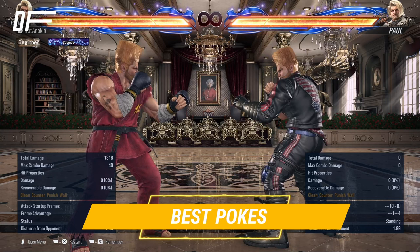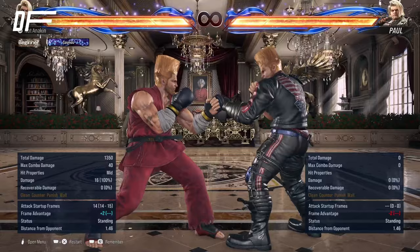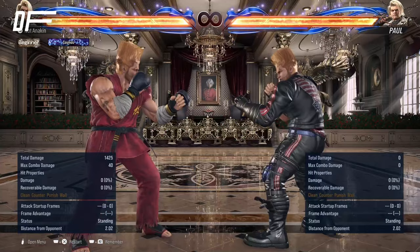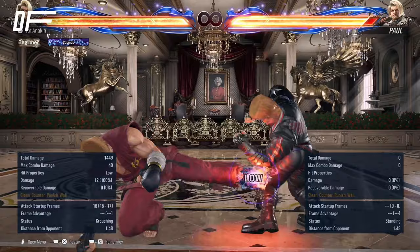So let's talk about Paul's pokes — just quick, safe attacks that don't carry a ton of risk. Some of my favorites are going to be Paul's down 1, a 14-frame mid. His down forward 1, also a 14-frame mid that can go into back sway. Just standing 3 by itself — this move has excellent range. Down back 3: I know I mentioned with poking we want to be safe, and unfortunately down back 3 is launch punishable on block, but I think it does have value as just a quick high crush, quick little low tap.